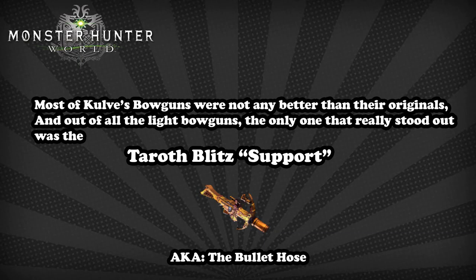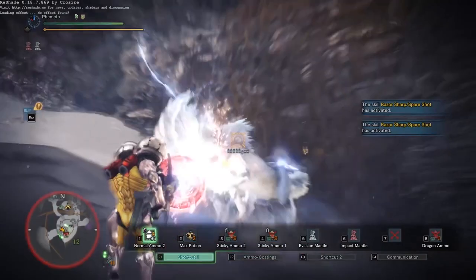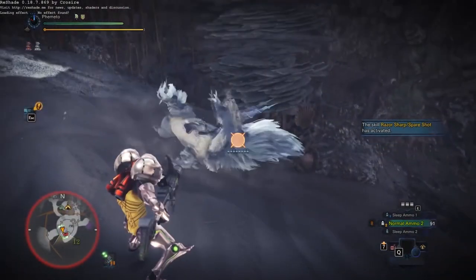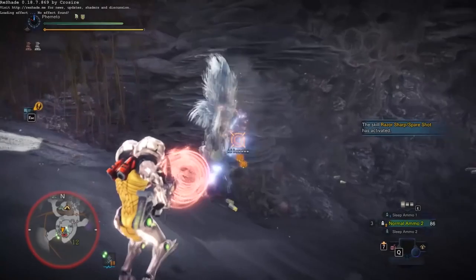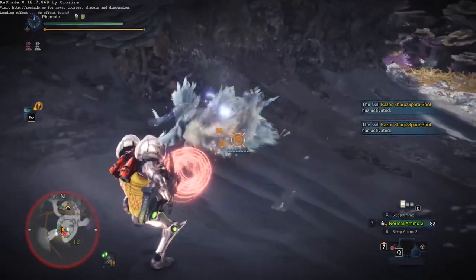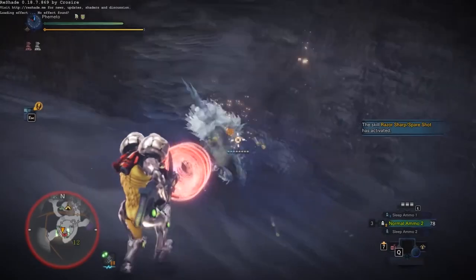Later on, Kulv gained a second set of varied weapons to its loot pool: Taroth Blitz Support, another meta-changing weapon. We were so focused on spread, but this weapon came around and showed us that normals still had a chance. Light bowguns are supposed to have small clip sizes compared to heavy bowguns, but Support came in with an 8 round clip of rapid fire normal 2s. This alone wouldn't be too much of an upset, but it also boasts recoil 1 and fast reload, making this thing a complete bullet hose. Normal 2s didn't deal a ton of damage, but that didn't matter when you can pump them out twice as fast as other ammunition. The huge clip size meant it didn't have to run spare shot. Still regarded as one of the best light bowguns to date, this thing brought normals back into the meta.